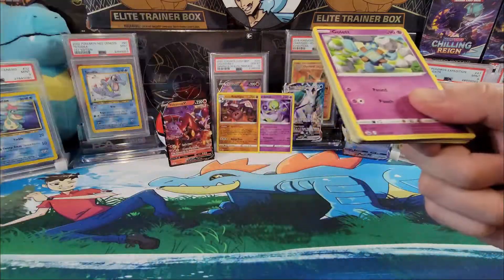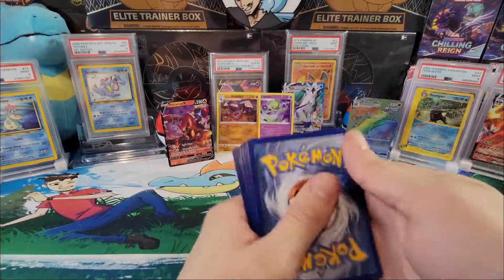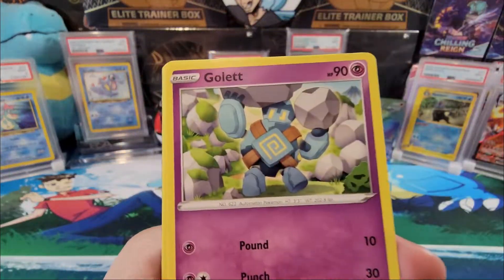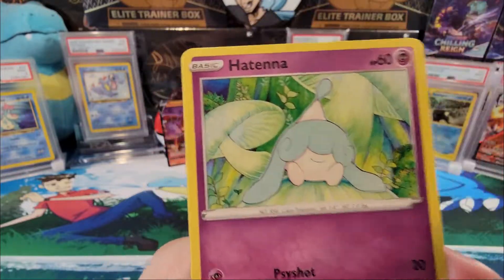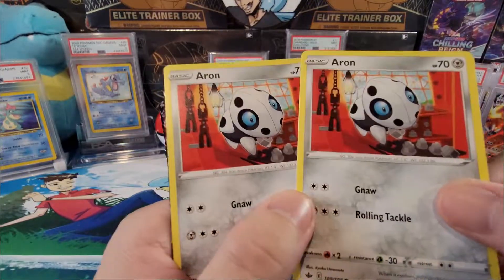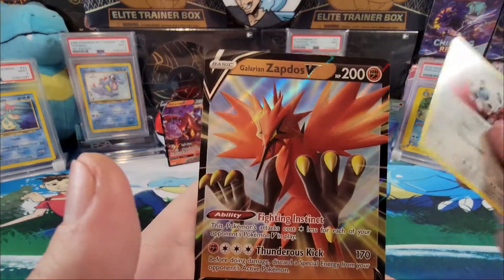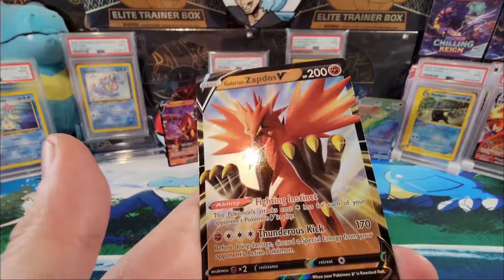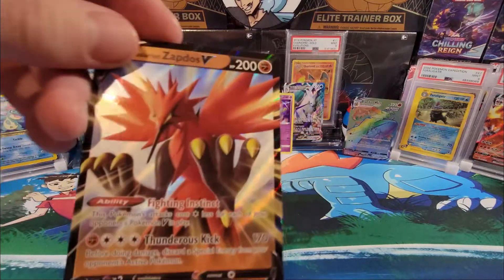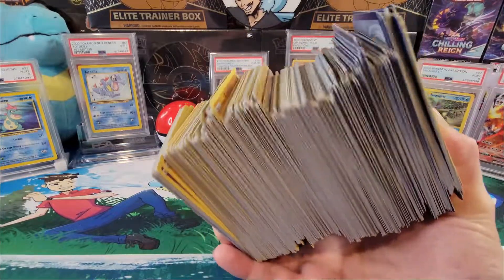Last pack of the video and of the booster box — come on, last pack magic! Code card. Dark energy, Caldera, Flannery, Golett, Crabominable, Castform, Hattena, Arrokuda, two Aarons — not even a reverse hollow — and oh! A Galarian Zapdos V to end the booster box and the video! Last pack magic, always magic! Let's put these in sleeves and I'll be right back.